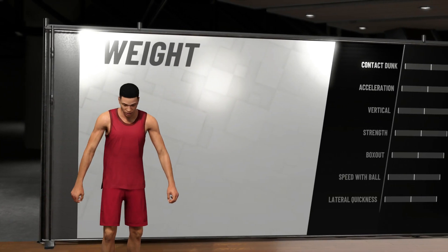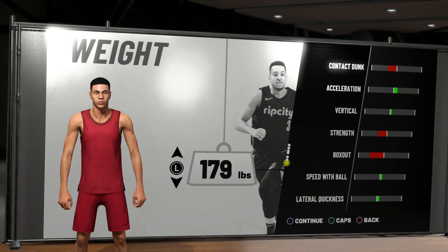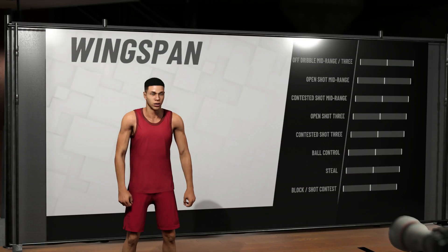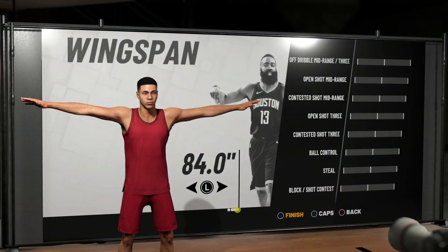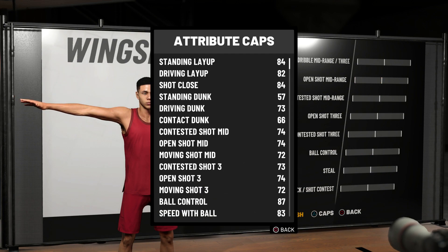I didn't want to be a scrawny little guy so I went with 202 pounds. For wingspan, you might think as a defender you want to max it out, and that's kind of correct, but I am a point guard — I need to handle the ball and shoot. I can't just have max wingspan or you'll be like Rondo out there. So I made it default.